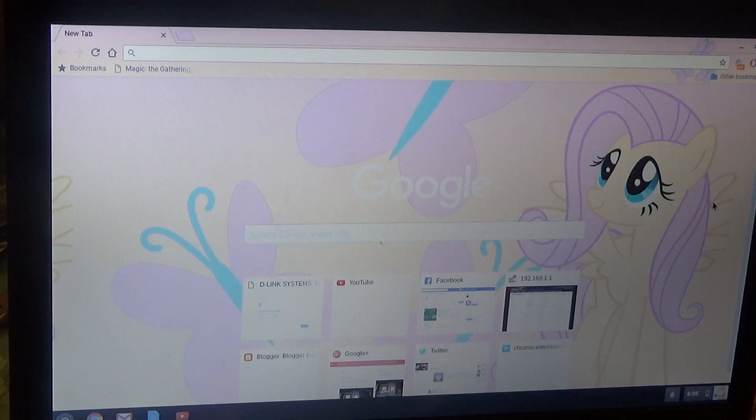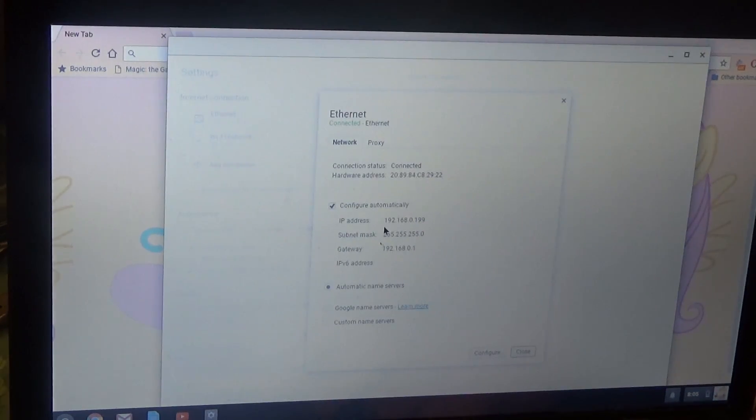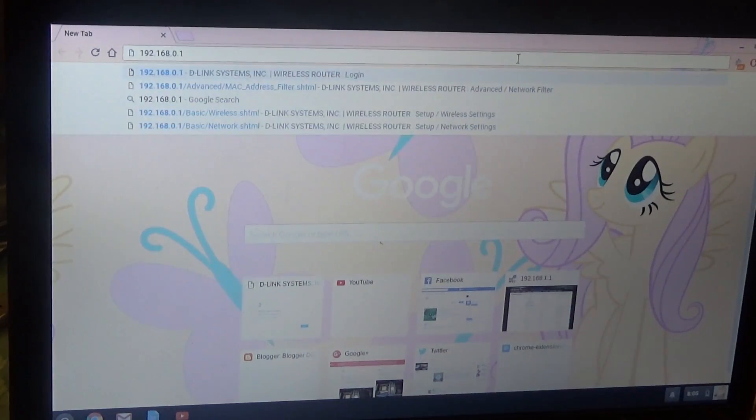We are up and running now. You just want to go to your Ethernet settings and look at the settings for this connection. I'm connected to Ethernet at address 192.168.0.199. You're going to want to remember this first part, 192.168.0, and this gateway, 192.168.0.1 — this is actually the address that we need. Copy that and paste it into the browser under your address bar, and that will connect you to your router.